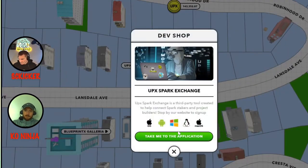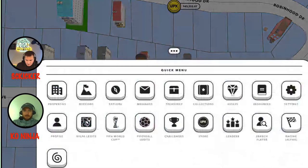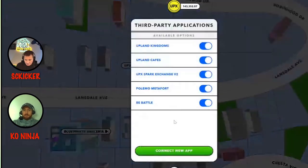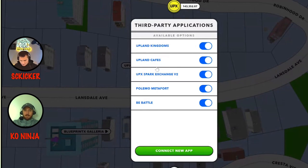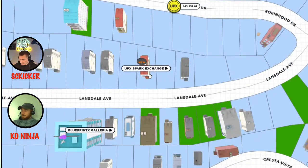Click on it, take you to the application. When it takes you to that application, you'll need to connect your account — click on the three dots, go to Settings, go to Third Party Applications. What you have to do is connect a new app, and then you get the code from the Epic Spark Exchange, enter that code, and that's how it connects. Epic Spark Exchange v2 is where I connected.